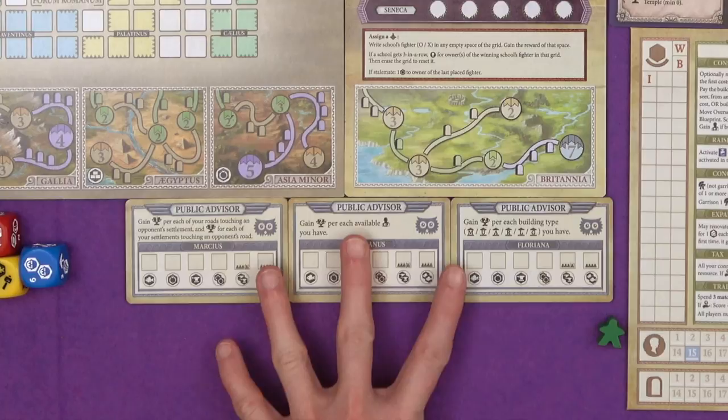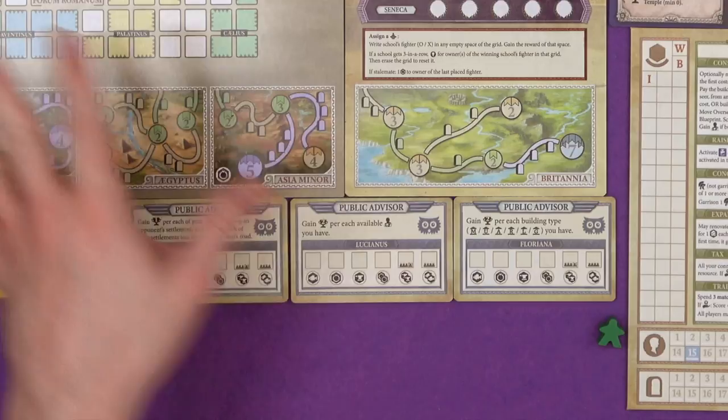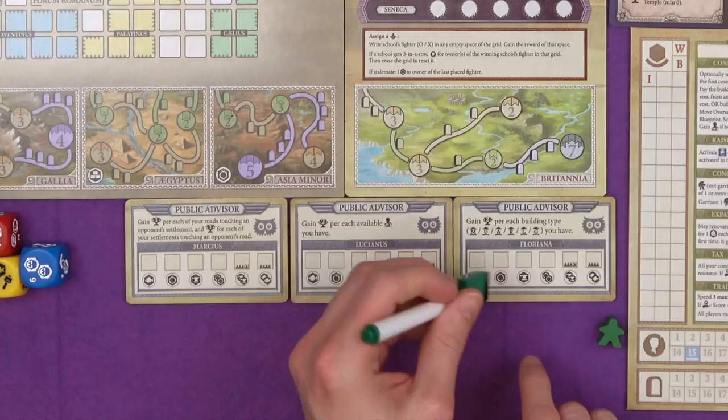Public advisors can give you points by meeting their criteria. They will be bribed by resources, just like your private ones, but they can be bribed by more kinds of things. So say Floriana here will give you two points for every building type that you have, that you've built out in Rome. You can bribe her by spending a fish, a jewel, an iron, or two jewels. And in games with more players, with two iron and two fish. It's a free action just like the other advisors. When the time comes, you give your resource up, and write in how many points you earned from that advisor in there.